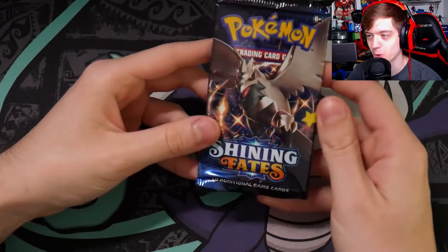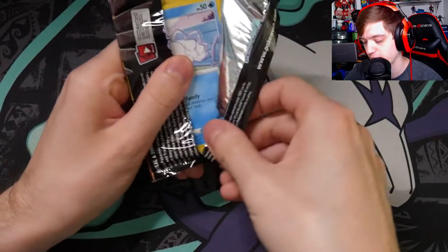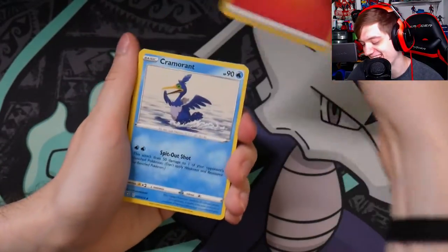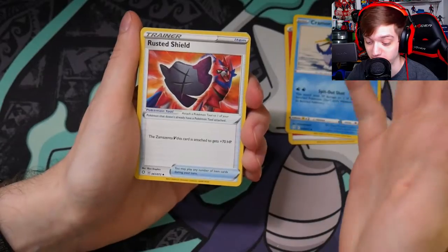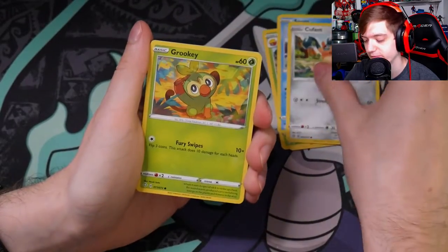Corviknight pack now — probably my favorite bird, honestly. One two three four to the front. I already saw the energy — it's not grass. My guess is fire. Yep, fire. Cramorant, Rusted Shield, Eldegoss, penis... Snom, Koffing, Rookidee, Weedle, Yanma.